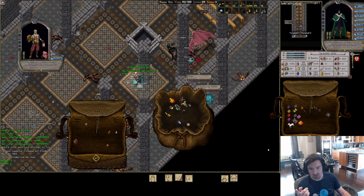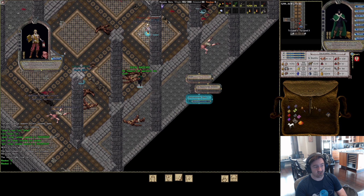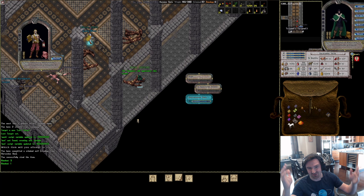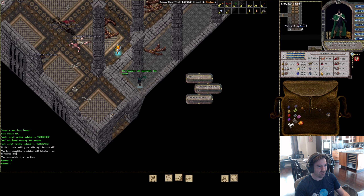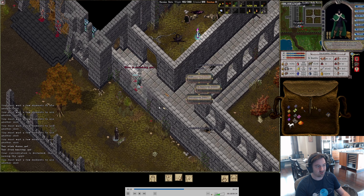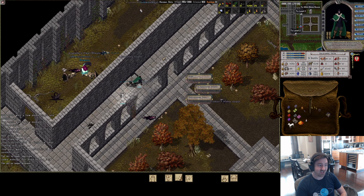Here's an example: I go in for a steal — arcane scrolls, never sleep on arcane scrolls. I steal them and it says I was Noticed and have committed a criminal act — I've turned gray. The person I stole from continues about their business, but another person sees a gray player and comes chasing me down. I try to Invis, don't get it off, and she starts attacking me.